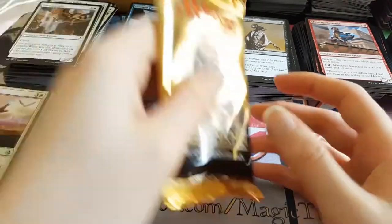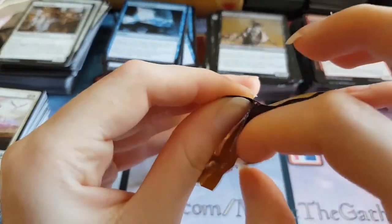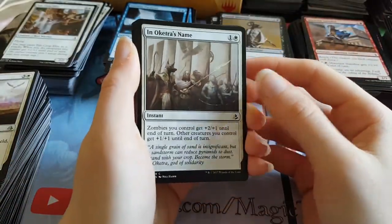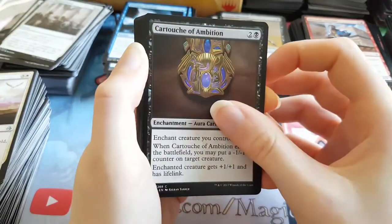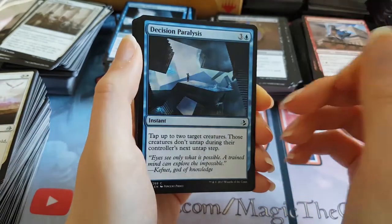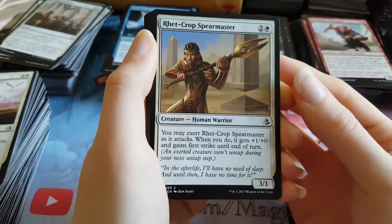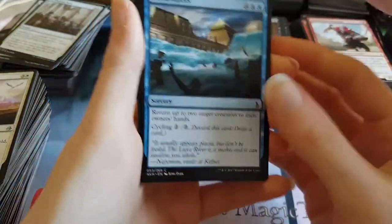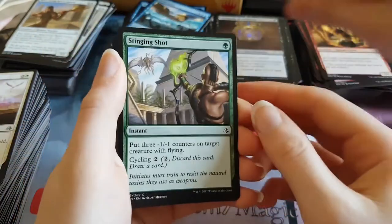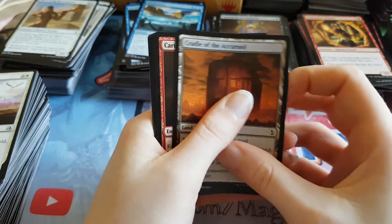He's getting salty. No salt today. Here comes the salt — the box started so well and then went to poop. I still could get another mythic though. In Oketra's name. We have a Cartouche of Ambition. Emberhorn Minotaur. Decision Paralysis. Rhett Crop Spearmaster. Floodwaters. Pathmaker Initiate. Stinging Shot. Cradle of the Accursed. So we didn't really get any good foil cards in this box unfortunately.